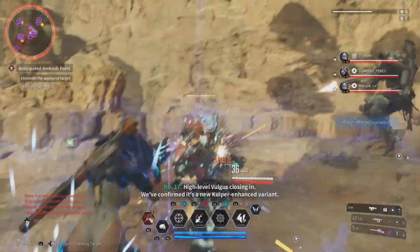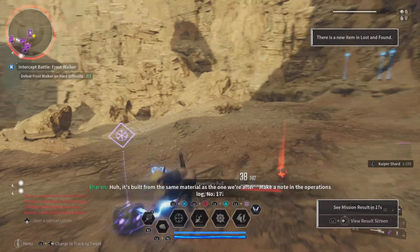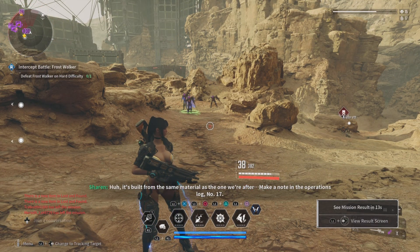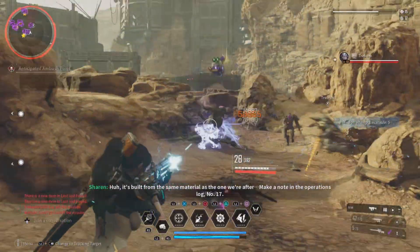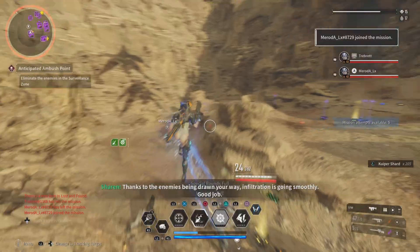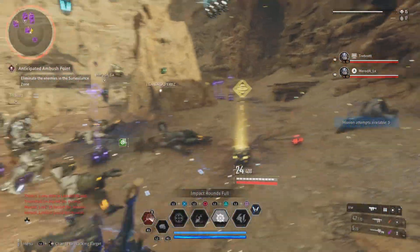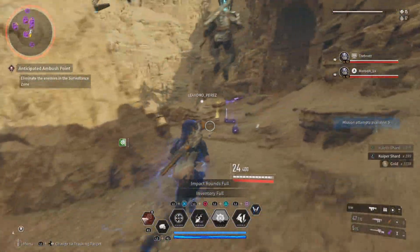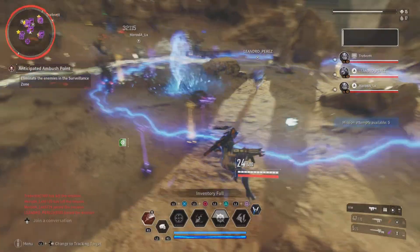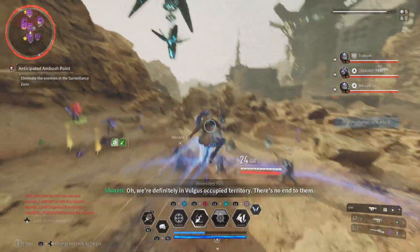So what I recommend — if anyone out there has 45k in defense — try and spread it a bit into health. Usually what I do is about 5000 health and probably about 20 to 25k defense. And I use about 1000 shield; it doesn't bring too much, it's just like a little barrier before you start losing health, but 800 to 1000 is not too bad.